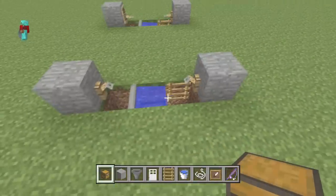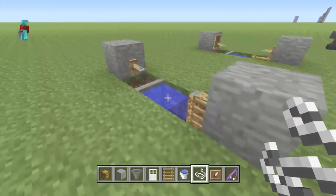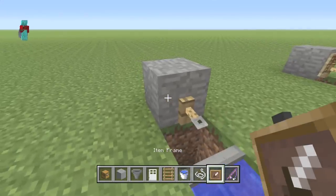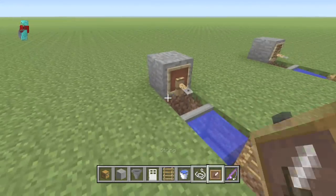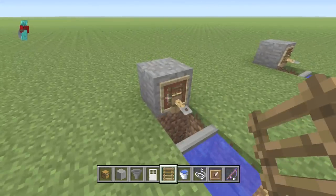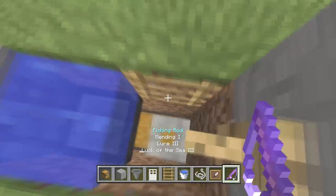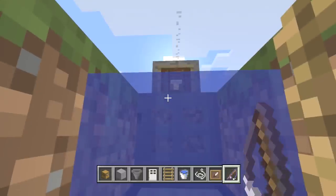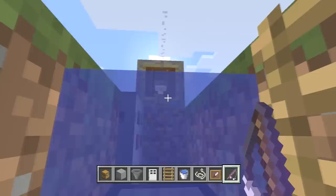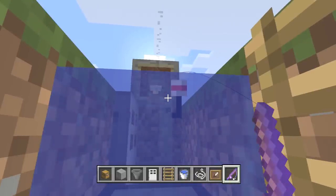Place your chests right there, then attach your string. Once you've done that, finalize it by placing an item frame behind the door — just grab the item frame and put it behind here, then put something in the item frame. I'm using a ladder since it's already in my inventory. This is a key element — go down and make sure you aim right at the bottom of the item frame, on the outside of the door depending on which side the door opens.